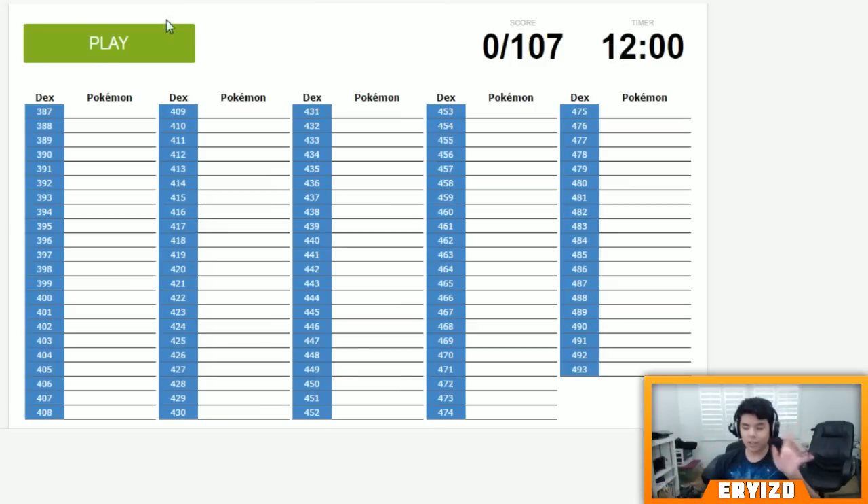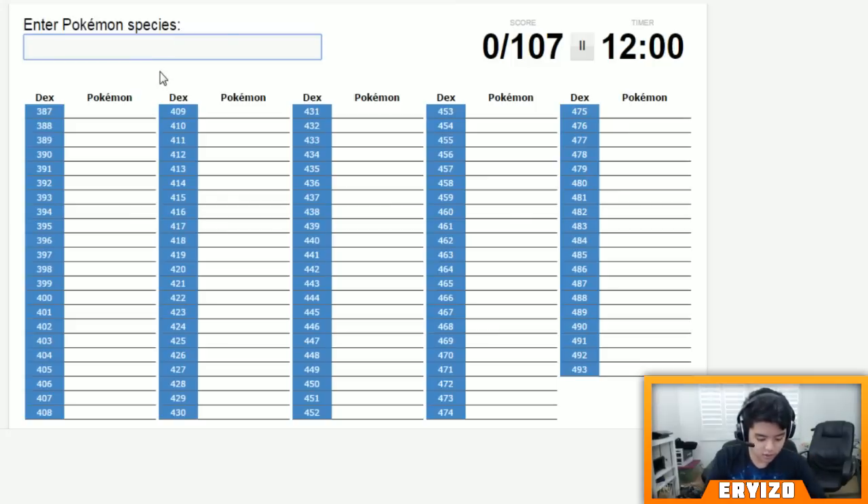Here we go — Generation 4 challenge in 3, 2, 1, go! Alright, so Turtwig — we're gonna get rid of all the starters first obviously because those are the easiest. Grotle and Torterra.